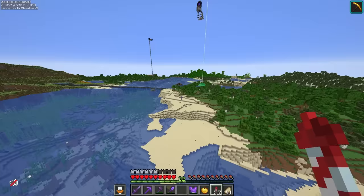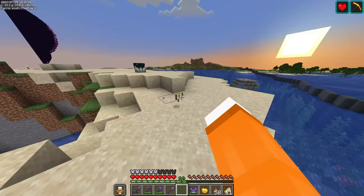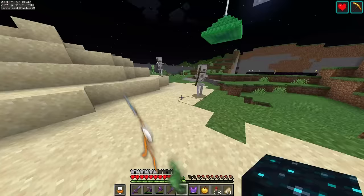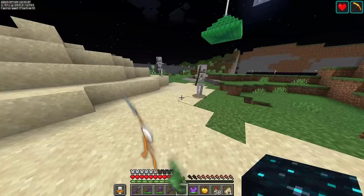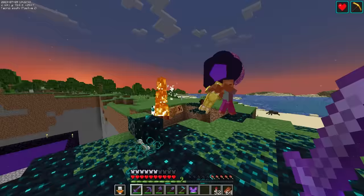To prove Skulk is the coolest block in all of Minecraft, I'm going to infect this entire server by just using one Skulk block. First, let's remove all the torches, as the more mobs I can spawn, the more Skulk I can spread. Now, all we have to do is kill a mob next to the Skulk catalyst, which will spread Skulk around it. Pretty simple. Hopefully.